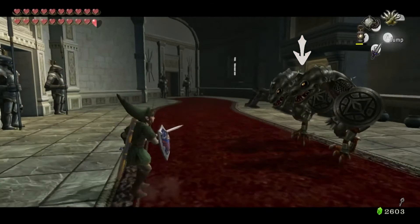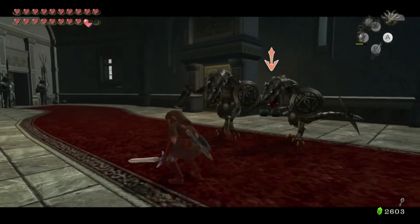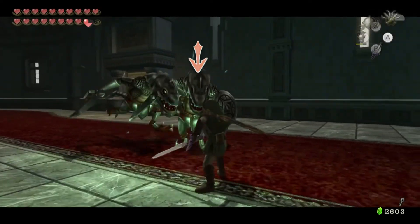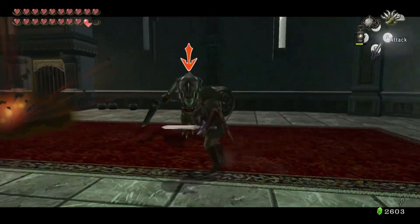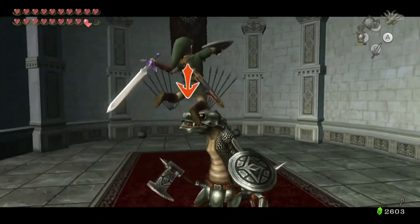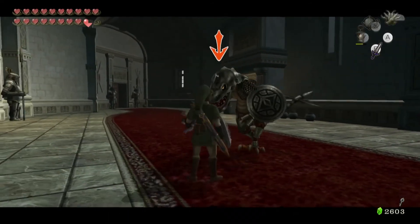They kind of just follow you around and they're fully armored too — that's another thing that's really annoying. They're easier to fight in wolf form, as we found out from the Cave of Shadows, because once they're about ready to attack you, you just push A to do a lunge attack and then start biting their neck. Rinse and repeat until they're dead.